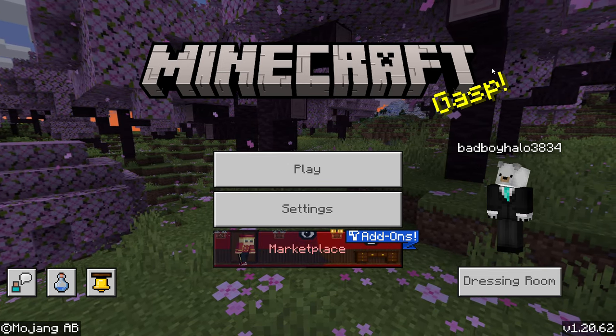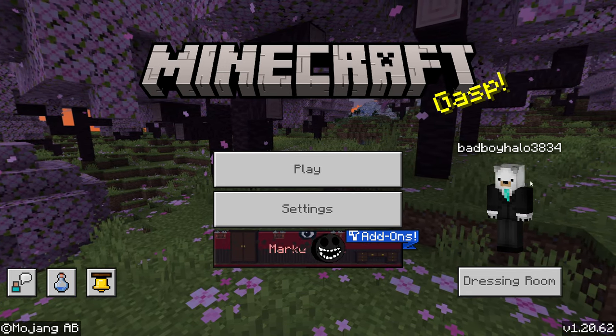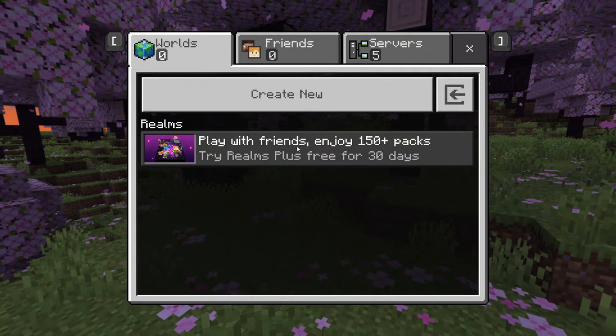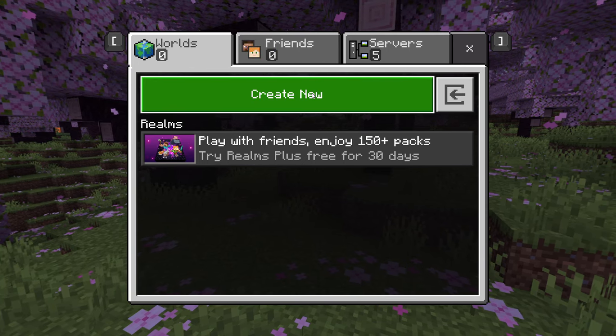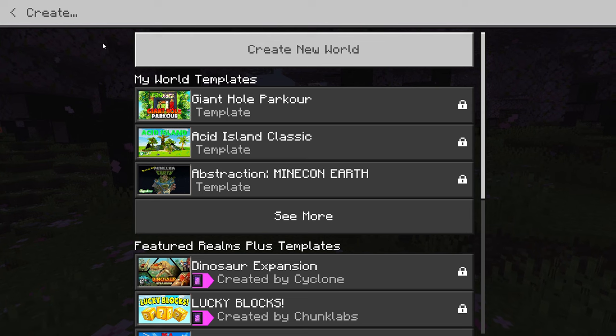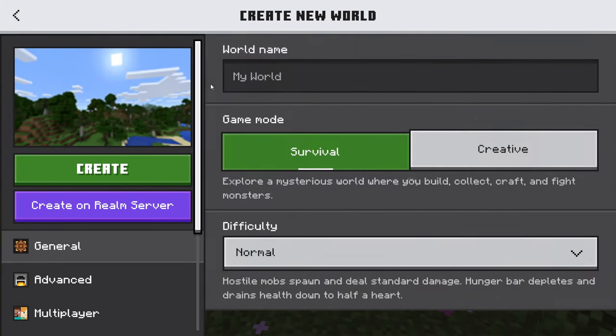So the first thing you want to do is actually get into the game. You'll spawn in just like this and you want to press play. Once you press play, it will open up this menu. Now you want to press on 'Create New', and once you press on 'Create New', then you want to press on 'Create New World'. Once you press on that, then you're in the process of creating a new world.